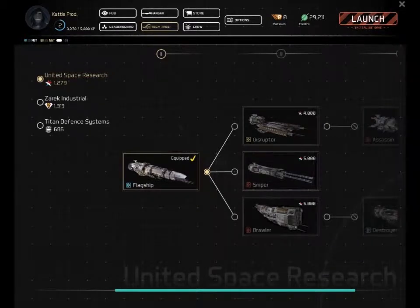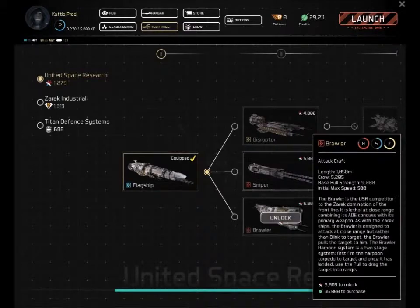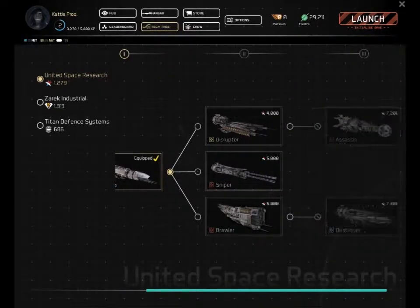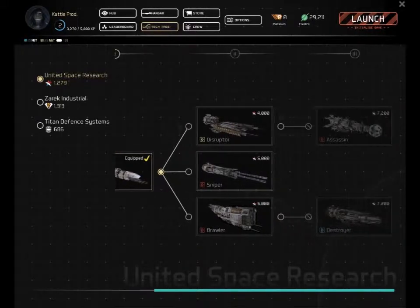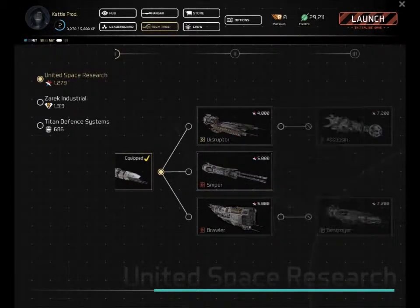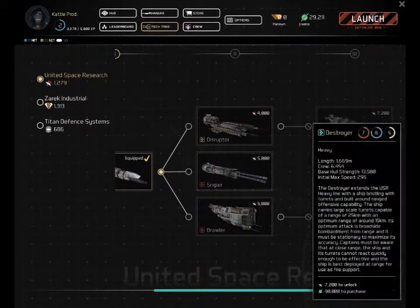The Tech Tree is pretty self-explanatory. From each starter ship you can go down any avenue you choose — they all cost the same experience points. You've got your Sniper, which you'll see a bunch of in the replays today, and the Brawler. I'm not sure what that does, same with the Disruptor. There's about 5,000 experience for each one, it looks like.